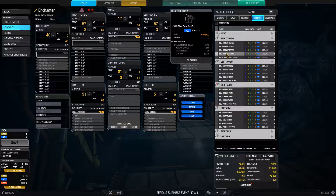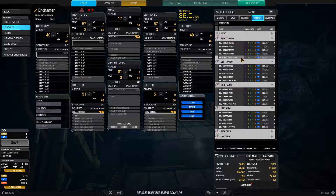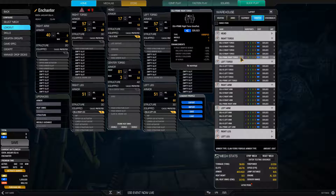I do not have the D variant — UAC jam and ER laser. And the Prime has ballistic cooldown, energy cooldown, missile cooldown. That's not something I want to build, because there are all three weapon system cooldowns present, which means there will be all three hardpoints present, and I do not want to mix hardpoints that much.